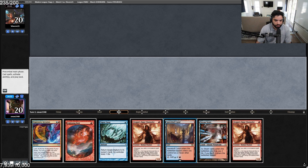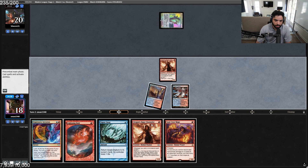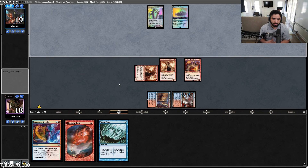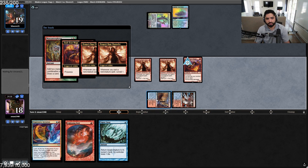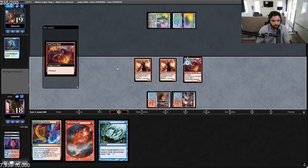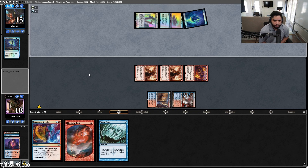We have a pretty broken hand here - Dragon's Rage Channeler on turn one. Perfect draw, get in for one. Let's see how fast we can kill our opponent. That's a fantastic draw. Counter spell - don't need that. Get in for a little four damage.